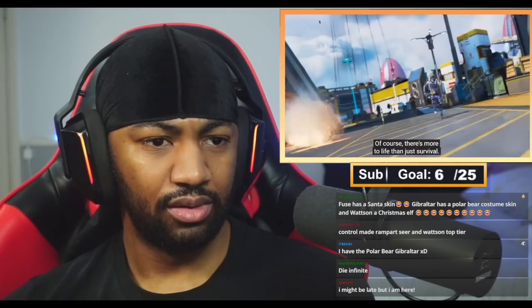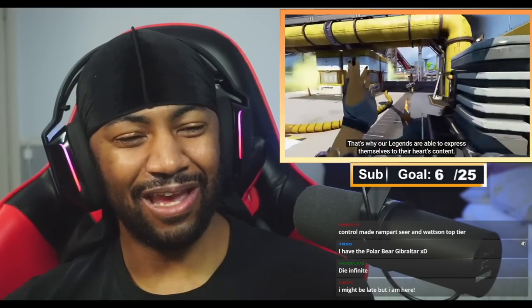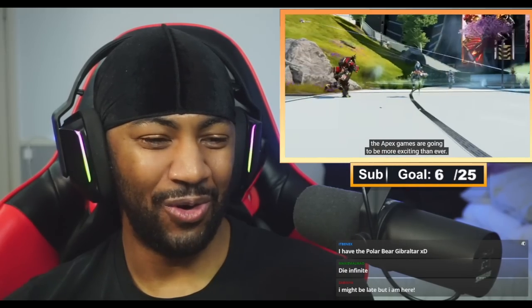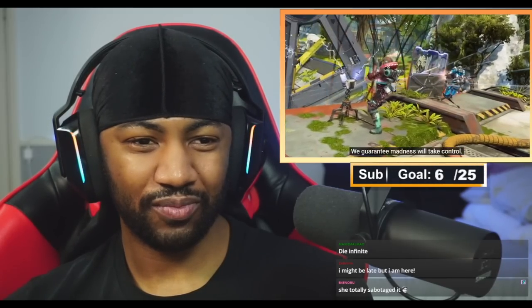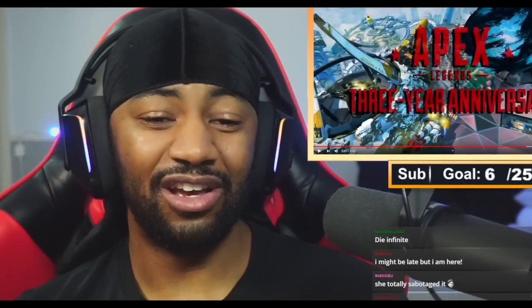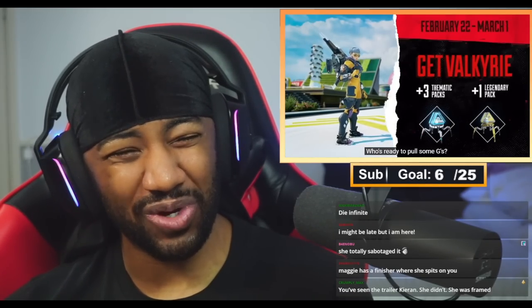Maggie sabotaged Olympus — teleporting objects and buildings. Her sabotage upended the natural order, and the legends need to adapt. 'Of course there's more to life than just survival — I know what I like and I know how to get it.' These game trailers actually make me really happy — I hope the game makes me as happy as the trailers do. 'Thanks to bold new leaders' — I didn't even recognize that as Loba at first. 'We guarantee madness will take control.' They sentenced her to die and she just made it her home. I didn't realize Apex was already three years old.